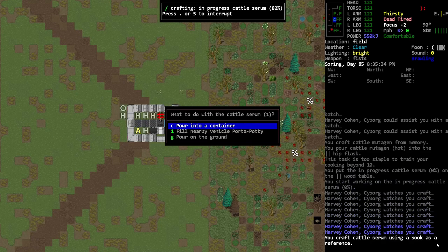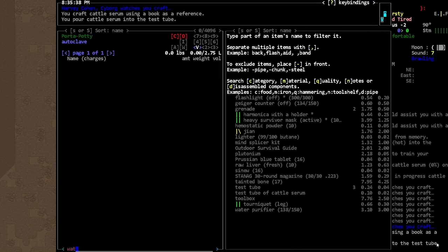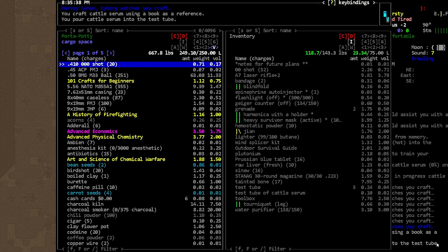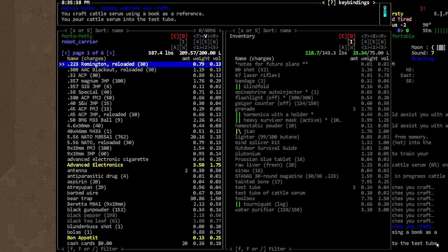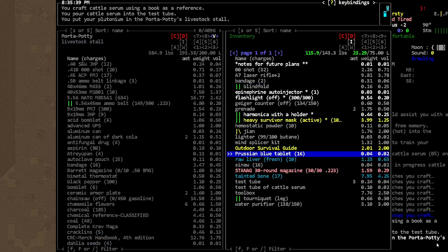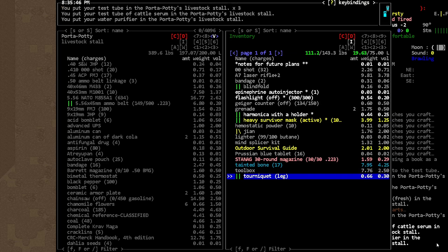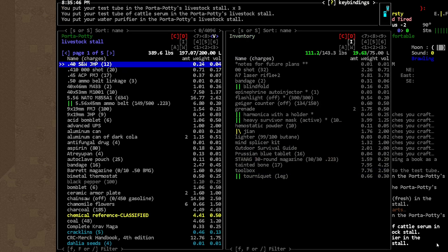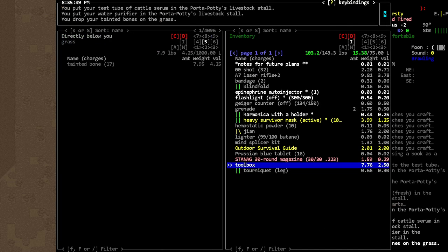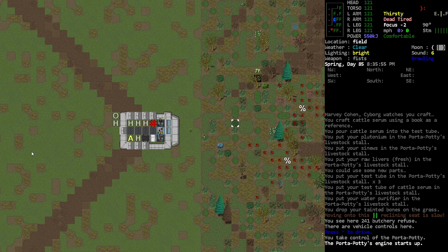We can even make some calocer. I think I'm carrying some stuff already. That place where we could drop some stuff in — plutonium. Let's drop those down. I don't know about the tainted bone though. Okay, we got that mutagen made — that's nice. I feel like we should just move a little bit.